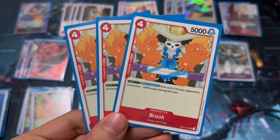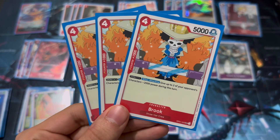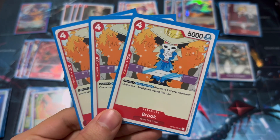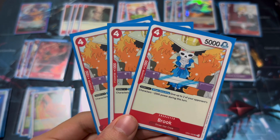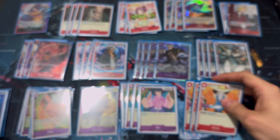On the theme of reducing opponent power is Brooke. When you spend one Don, you give two of the opponent's characters minus 2,000 power. That's really good because you're trying to bottom deck everything your opponent plays. Very strong card — I found room for three copies in the deck.